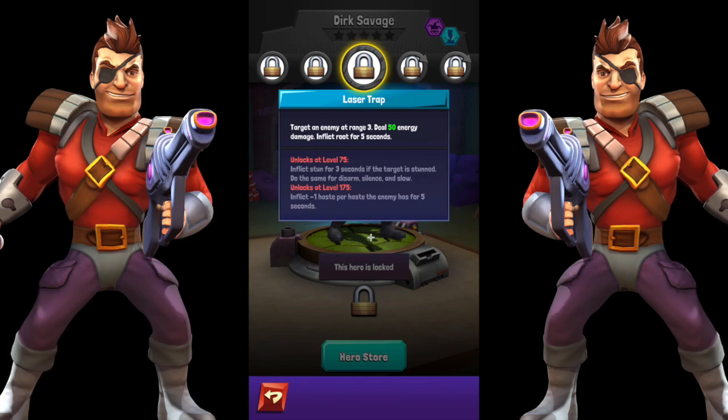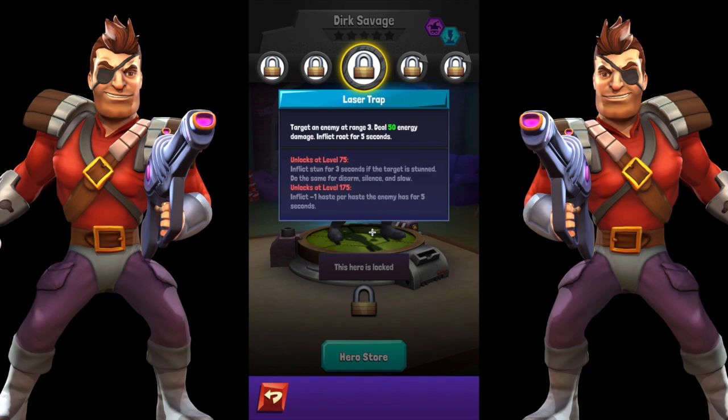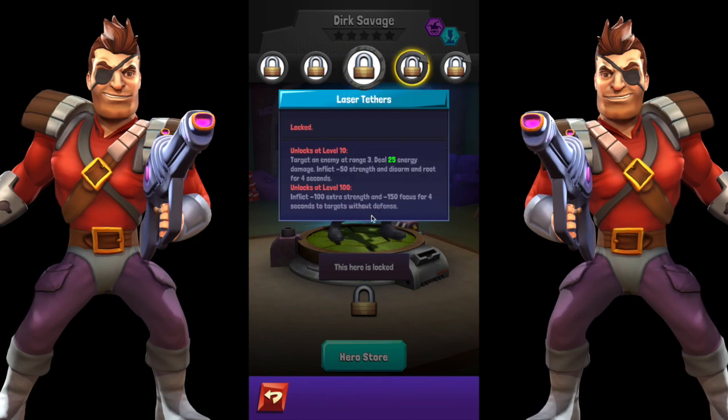This Laser Trap just debilitates anybody that already has some sort of negative status effect on them. At level 75, he's going to inflict negative 1 haste per haste the enemy has for five seconds, effectively taking them to zero haste. But I'm curious — if they have negative haste, do two negatives make a positive? Does he still turn someone with negative haste to a flat zero? Devs, please clear that up.